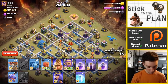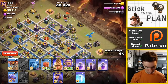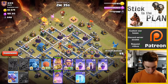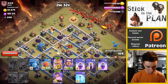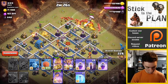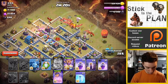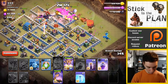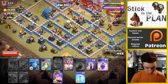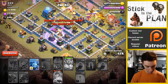Baby dragon up here. Looking for the troll tesla — I think we'll put down our king and queen. Dragons spreading out. Everything looking good. Slammer coming in. Warden, warden, rage, bats, freeze, queen ability.